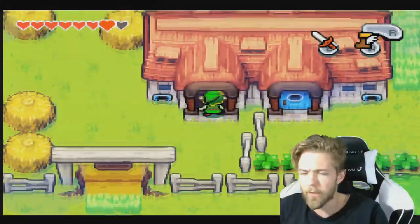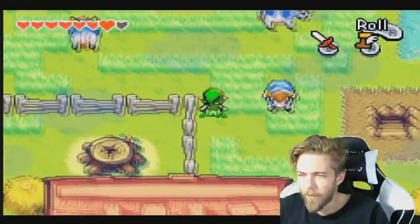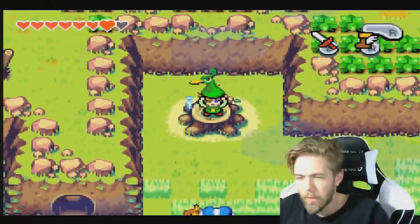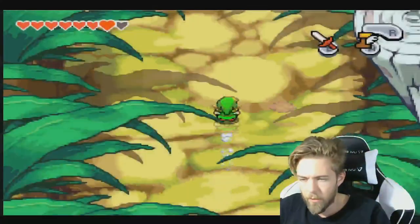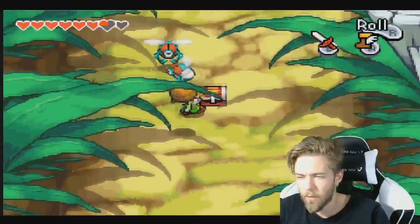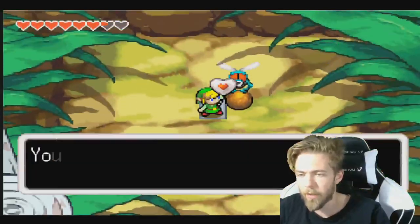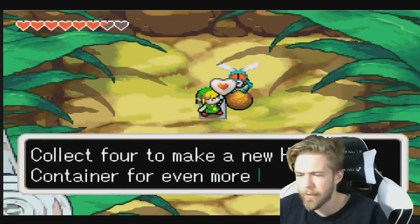For now, for our next trick, we're gonna do this. There we go. Now that we have the boots, we can do this and go all Transformers on the tree. First of all, pick this up — another red kinstone! Nice! Second of all, we get this. That is another heart piece.